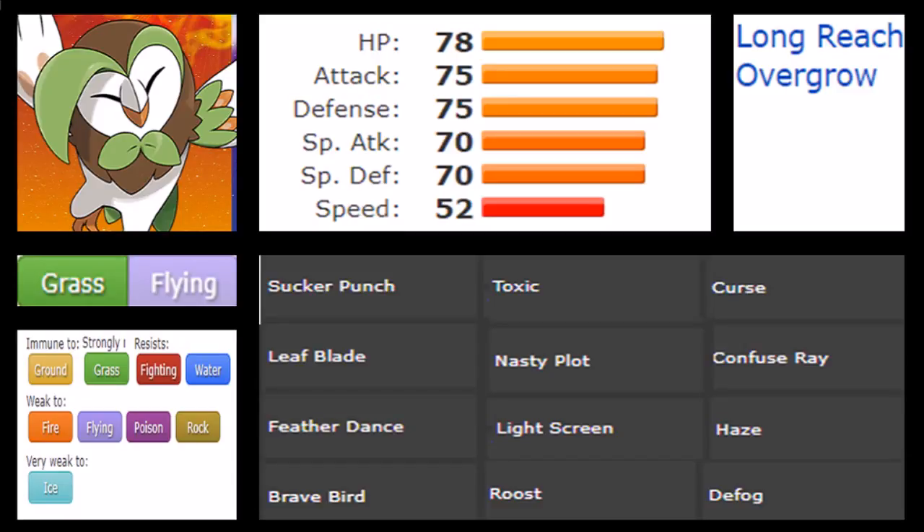One thing that really makes Dartix interesting is its stat total. While its typing is fairly unique, I want to get the stats straight. It has the same defensive stats as Golbat, but it's actually a bit bulkier even. When it comes to its attack and special attack, it is on par with Golbat, but the thing that stands out is its speed. We have 78 in HP, which is very fair, then 75 and 117 in Special Defense, which I think are the most relevant ones. With the right EV spread you're looking at a very, very bulky Pokémon on its own.